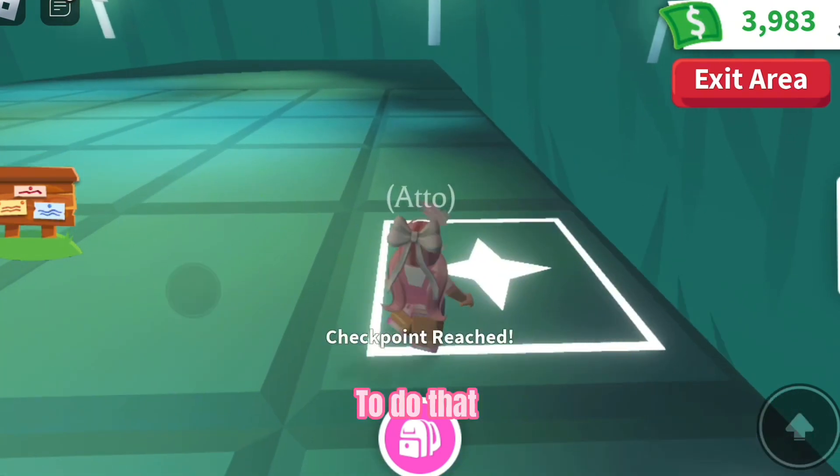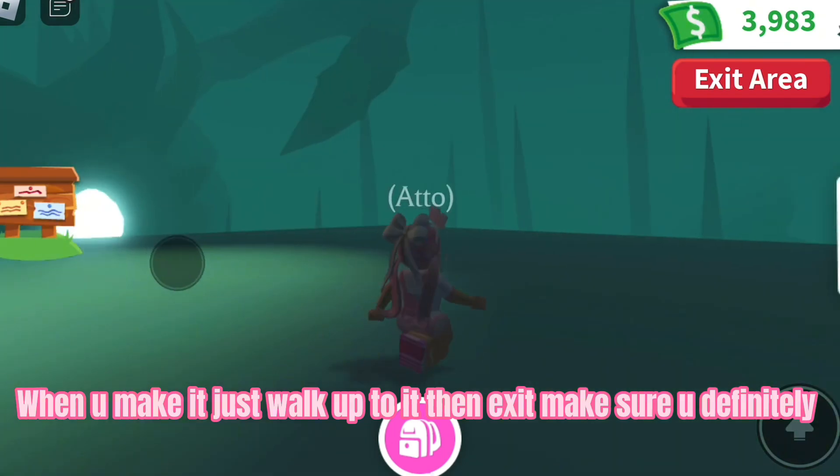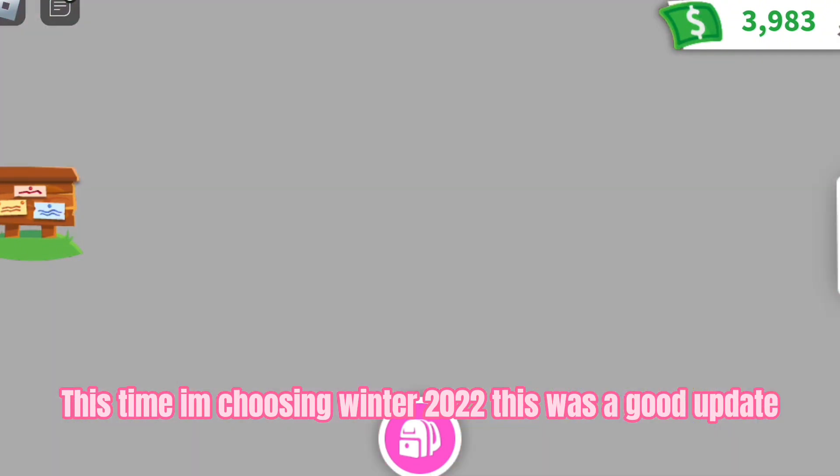Before you go, just use tap to move — it doesn't work anymore, so don't do that. When you make it, just walk up to it, then exit. Make sure you definitely collected it, then leave to the next portal.